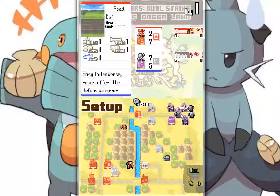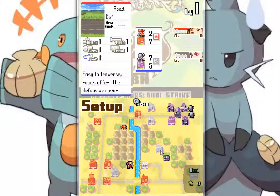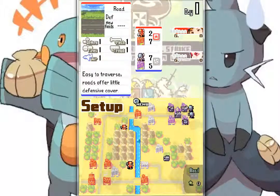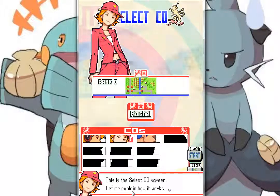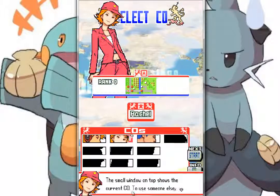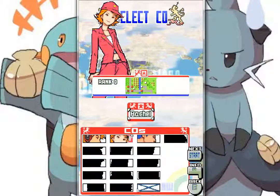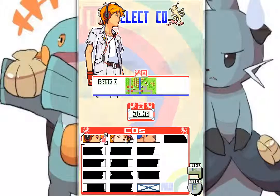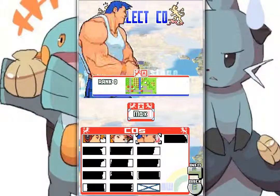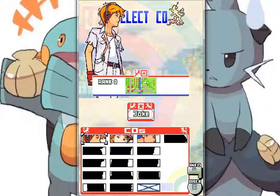This is also a small update. We need to look at the CO card before we decide which CO we play here. We only have three COs to choose. This is the select CO screen. The small window on the top shows the current CO. To use someone else, touch on the current CO's name, then touch the CO you want to use. See, it's that simple. Now get out there and win. I can use Jake, Rachel, or Max. The COs down there are still not available in the course of the campaign.